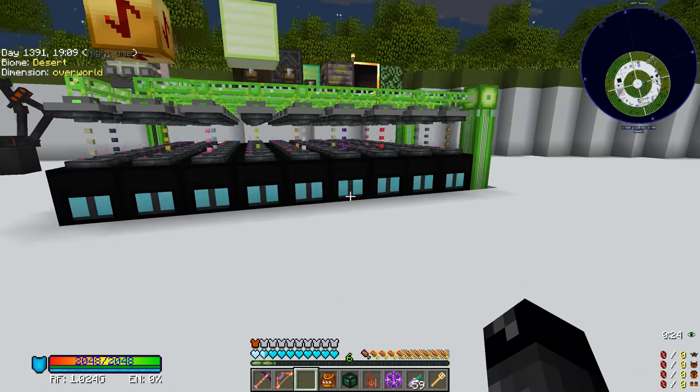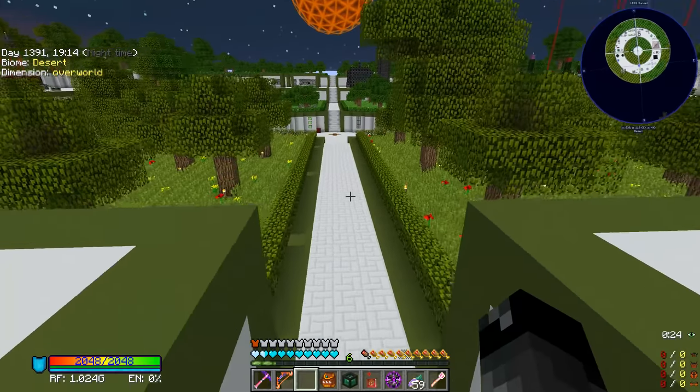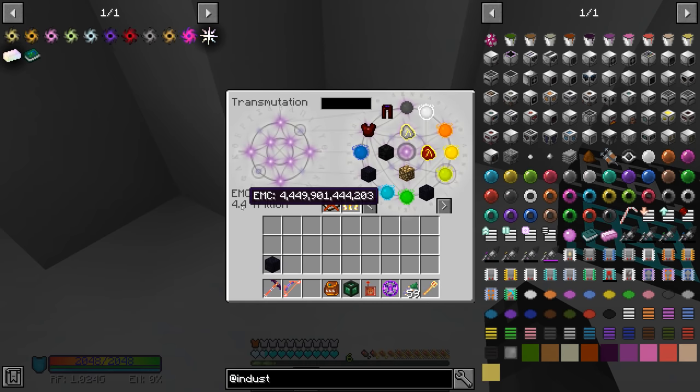One thing I've noticed is that this is costing quite a bit of EMC. If we come over here to our transmutation table, our EMC is down kind of low — 4.4 trillion. Well, we had something like 9 trillion before I even started, so two stacks of each of those singularities took us down by half, and every time we use more it's just going to keep draining our EMC.